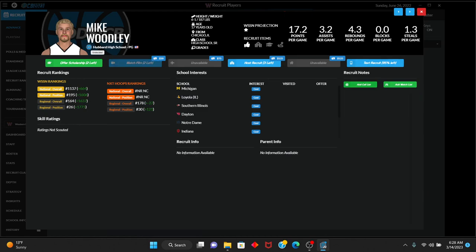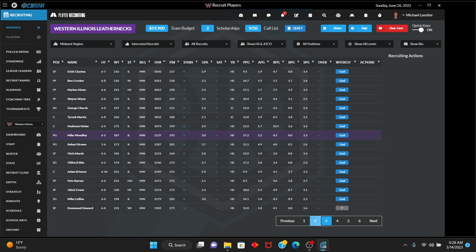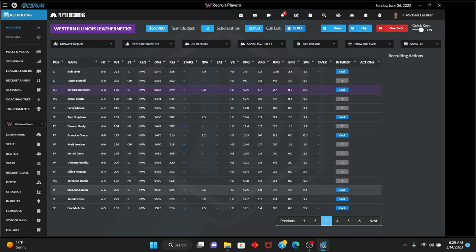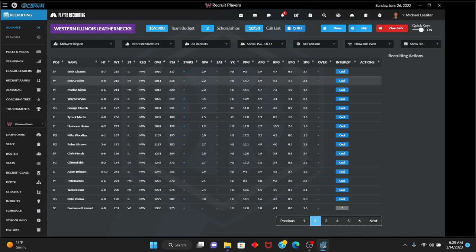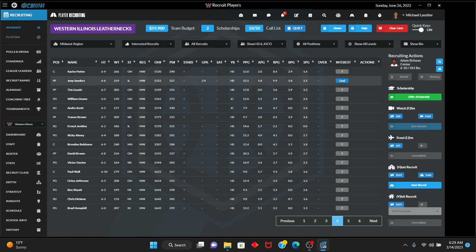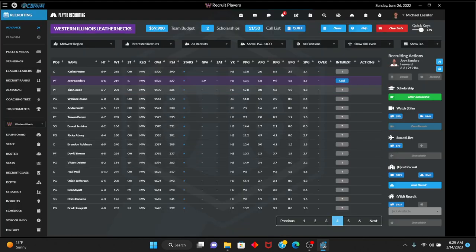We'll watch film on Mike Woodley, the point guard, and Jerome Kennedy — 3.2 GPA, from Illinois. We're done with our film watching. Joey Sanders has a 3.9 GPA — we'll add him to the call list, but he's just 6'6", 219. That's basically how recruiting works. You go into the recruits tab, and for Stanley Manheimer I want to try to call him. You have 95% of the time remaining. I'm going to pitch school location. Playing close to home is very important to him — a big factor in his decision. Playing time is not a big concern.